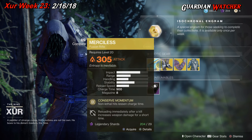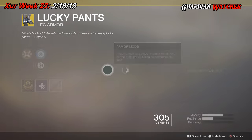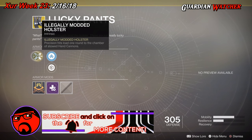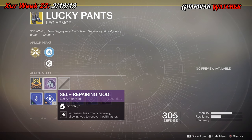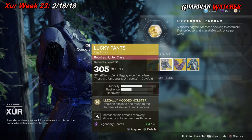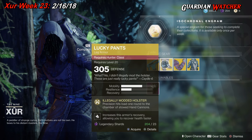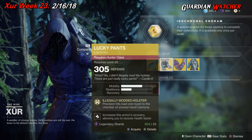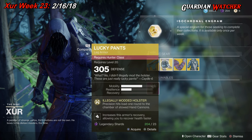Next we're going over the Lucky Pants for the Hunter class. This has 2 Mobility as well as 1 Resilience. The intrinsic perk is Allelium Modded Holster, which means Precision Hits load 1 round to the chamber of Stowed Hand Cannons. It also has a Mobility Enhancement mod, Posterior Reinforcement mod, and a Self-Repairing mod. Lucky Pants is okay — a little better if you have Hand Cannons, but it's probably going to get a Tier 3 in both PvE and PvP. It's not bad, but it's just not that good.